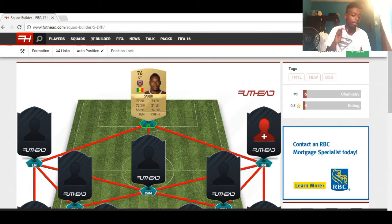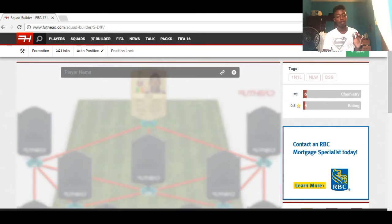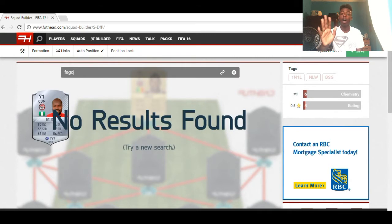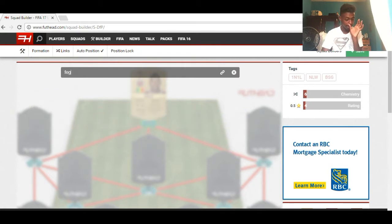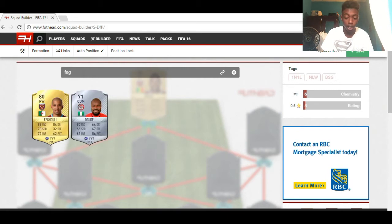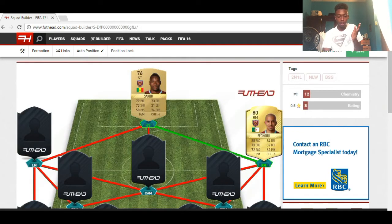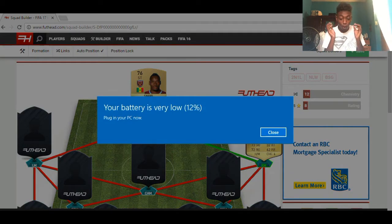For the right mid or right wing position, I'm going with FIGULI. Trust me — you get an 88-pace player from FIGULI. You can't even touch FIGULI because he's just that quick.